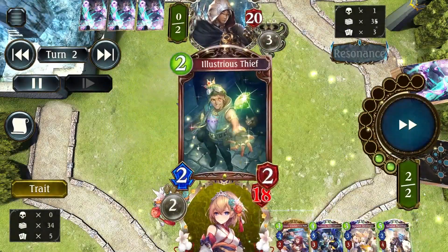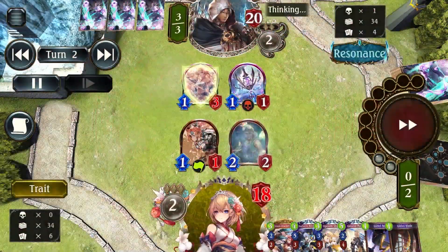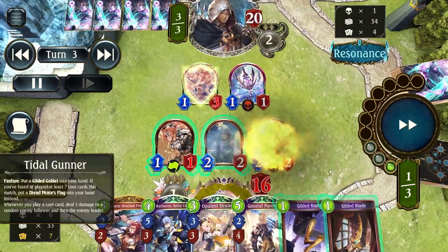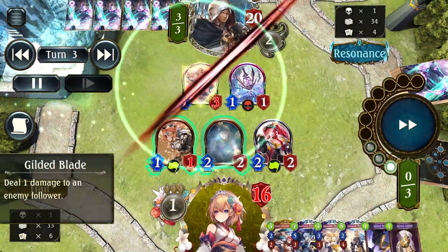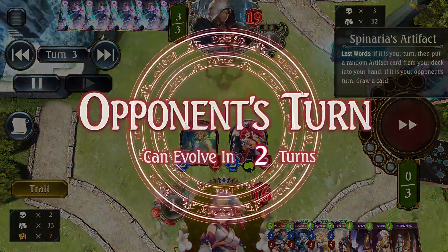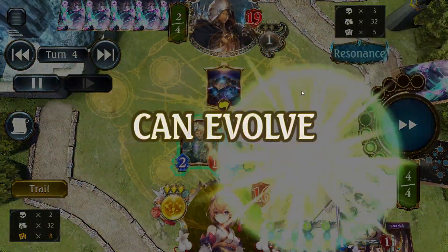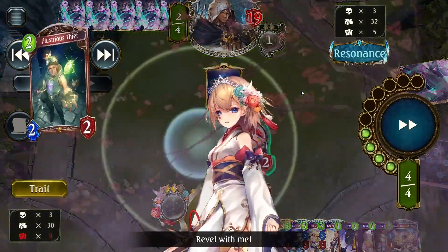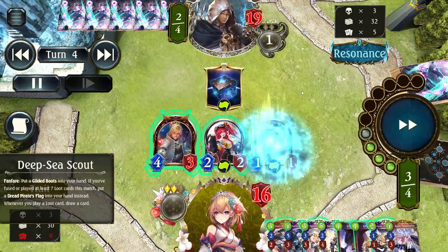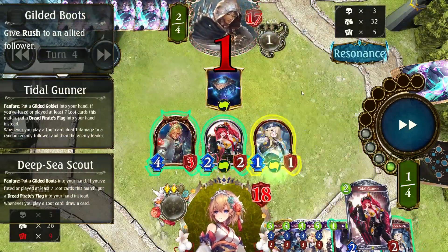The usual early game is really simple: you play cards, you get loot, and sometimes you fuse them away with your Barbaros. I did already secure Barbaros here, which is really important. There's also another combo: get at least 7 loot fused before turn 8, have 2 copies of Dread Pirate's Flag in hand, and at least 2 copies of Tidal Gunner as well. You can easily get the Dread Pirate's Flag using Barbaros — just 2 copies, one on turn 4 and one on turn 7. With 2 Barbaros you can also use away almost all loot cards for free.